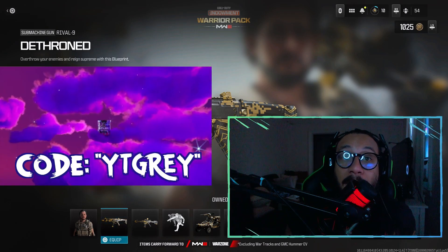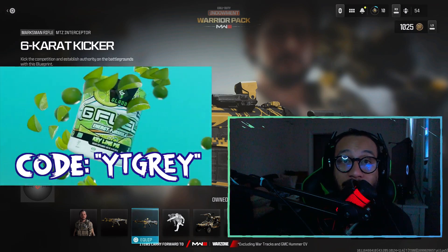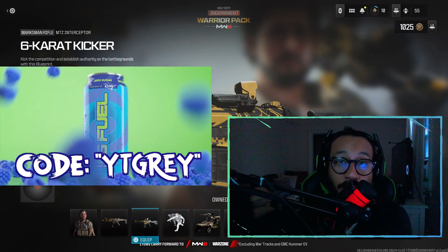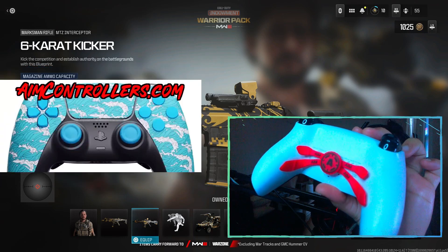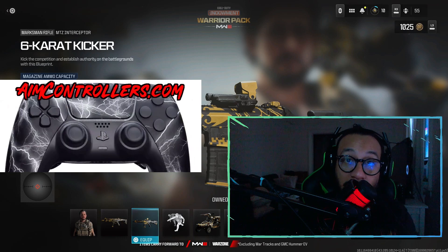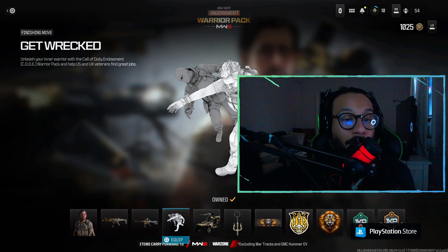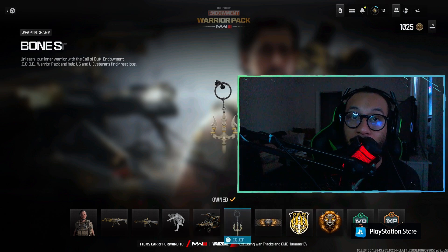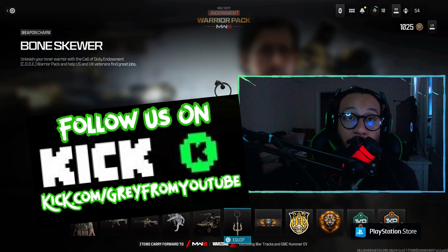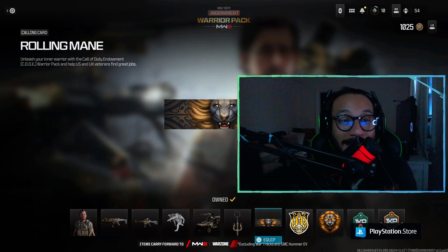For G Fuel products, use code YTGRAY at checkout for a discount — link in the description. They've got flavors, hydration packs, tubs, shaker cups, and cans. If you need a new controller for PlayStation, Xbox, or PC, check out Aim Controller — link in the description, use code GRAY or click the link for an automatic discount. Follow us on TikTok, Twitter, Instagram, and Snapchat, and come check us out on Kick where we stream. Lots more content coming — till the next one, my name is Gray.